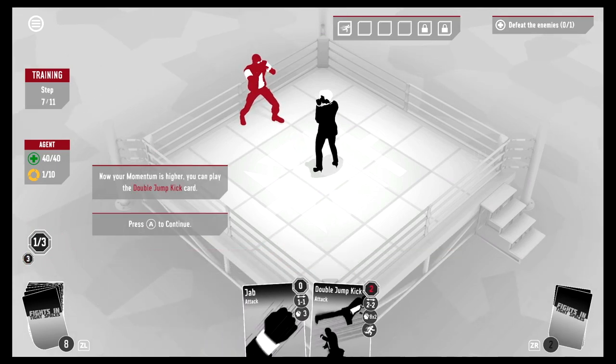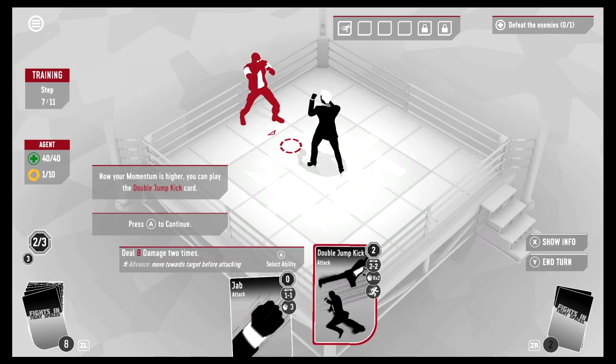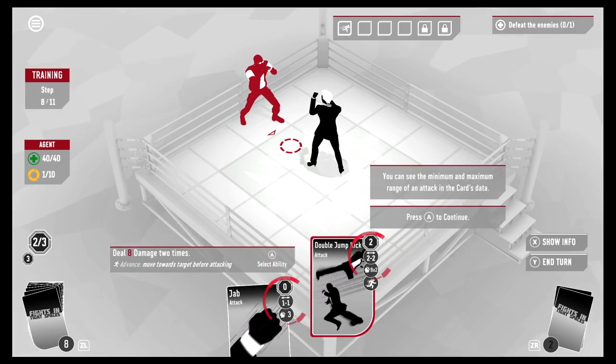We have one momentum now and will get three next turn. Play the Focus card to refill momentum — I wanted to jab him, but I guess we have to focus first. Now our momentum is higher and we can play the Double Jump Kick card — deals eight damage two times!